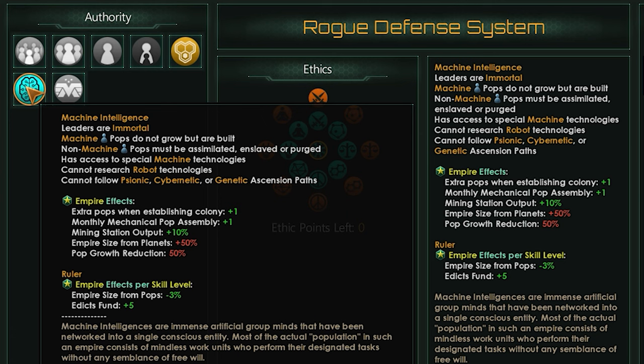While they do have their set government type which comes with a range of effects, they can still build for a range of different play styles just like any other empire. If you want to be a trading powerhouse, a fearsome warmonger, or a tall condensed empire, you can do it all just with a little machine twist. Baseline you're looking at less war exhaustion gain, increased influence, and harder encryption.